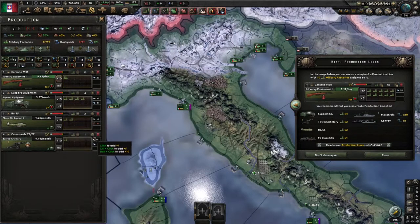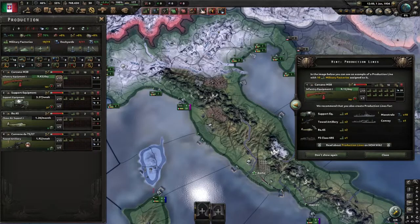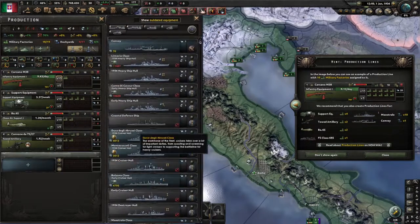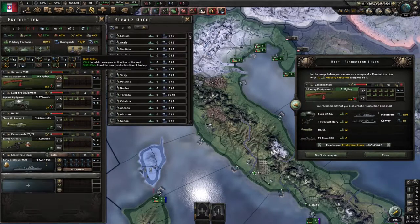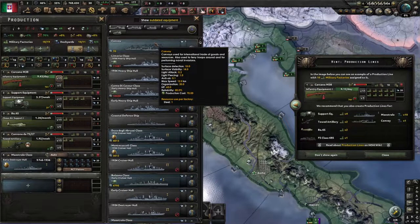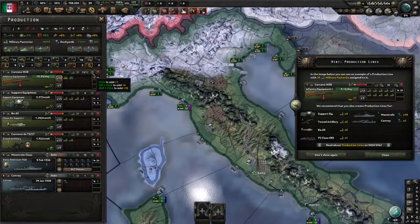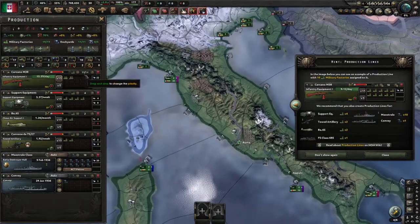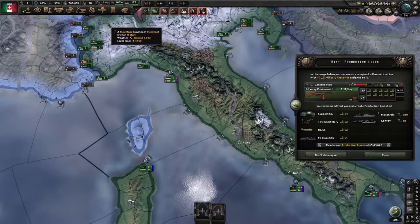We need some towed artillery because we want to build for now and for the future — pile these things on. We've got to build a ship — it's recommending the Maustrali class. We'll put all our dockyards on it but one, and then it wants us to build a convoy. A convoy is used for international trade of goods and resources and to ferry troops around. As you can see, I'm using all of the military factories and all of my dockyards — that notification is done.